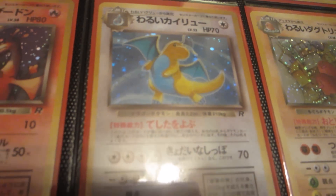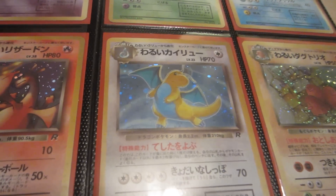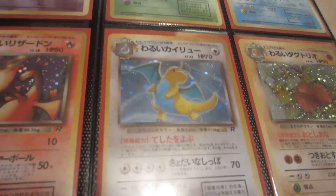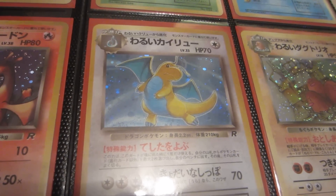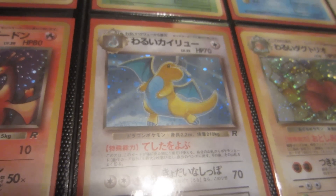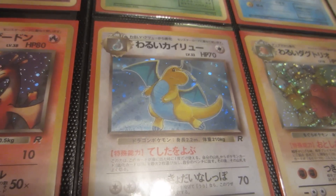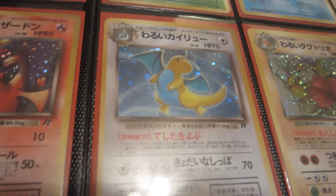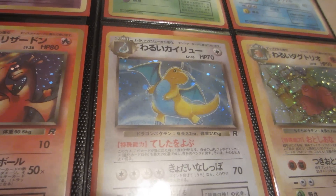Dark Dragonite — very sought after card for me when I was a kid. This Dragonite in particular, this artwork always reminded me of the artwork of Dragonite in the episode where Ash met Bill and he was trying to find that giant Dragonite. So that was always the artwork that resembled this card to me.